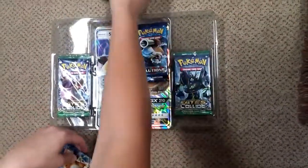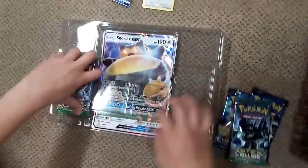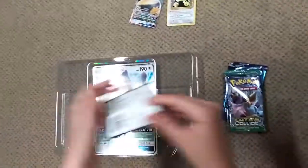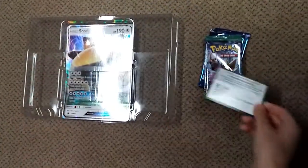Nice cards. Here are the booster packs. Got two Fates Collide and two Evolutions. And we have the code card — you can pause the video if you'd like. And the Jumbo Oversized Snorlax card.